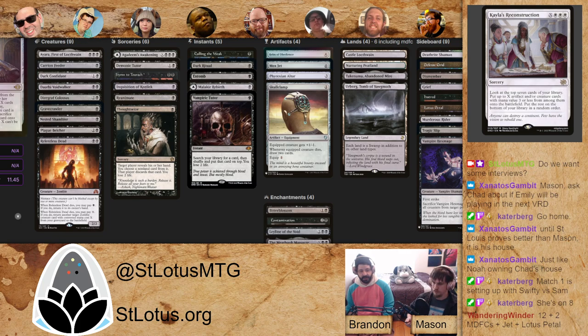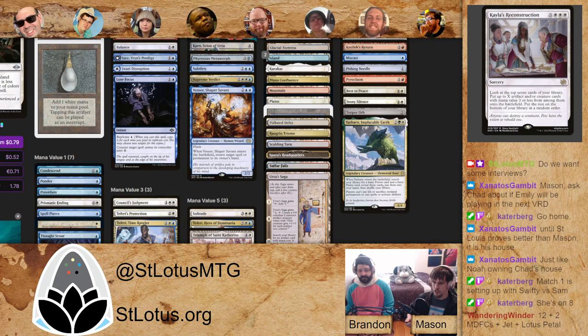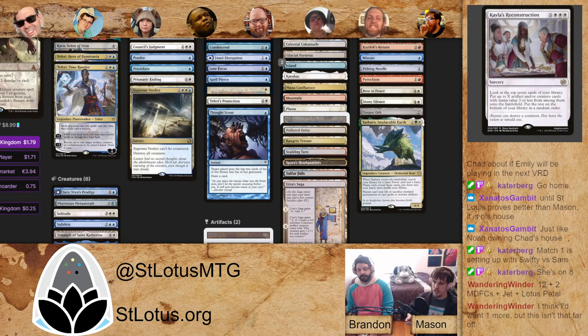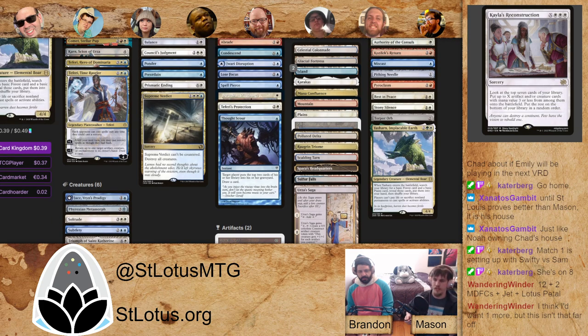Going 7-0 is the holy grail of this format with the meta we've cultivated — it's really hard to do. You go with the best formulation, not the one most likely to get you to win rather than just go 7-0. Swifty's deck is a fairly good-looking blue-white control deck splashing a little red — Braid the Comet, Stellar Pup — very light on red. I pushed for this matchup to be our first one.